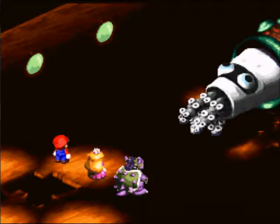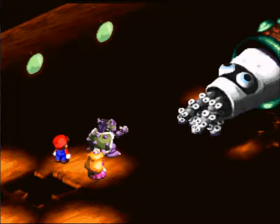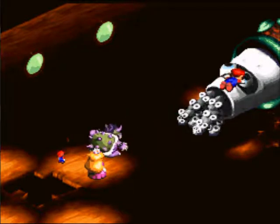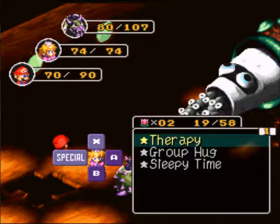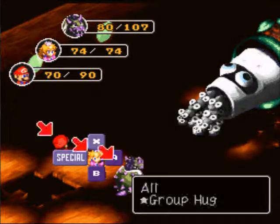Another Venom Drool — we better group heal after this. Let's go with Bowser. We should group heal — if nothing else for Bowser. It doesn't cost that much more than Therapy. Therapy heals a single target, and Group Hug heals everyone.